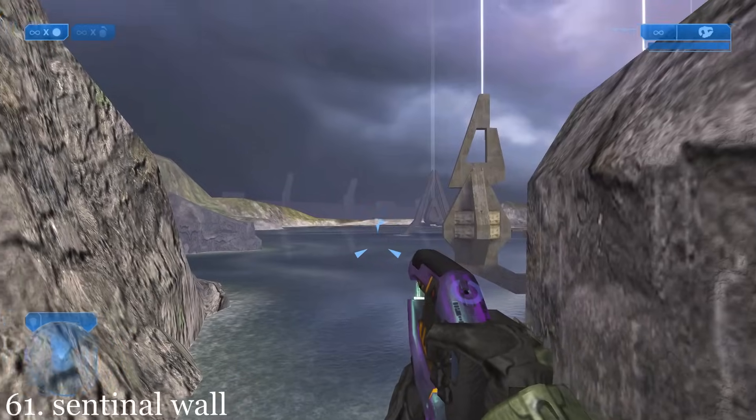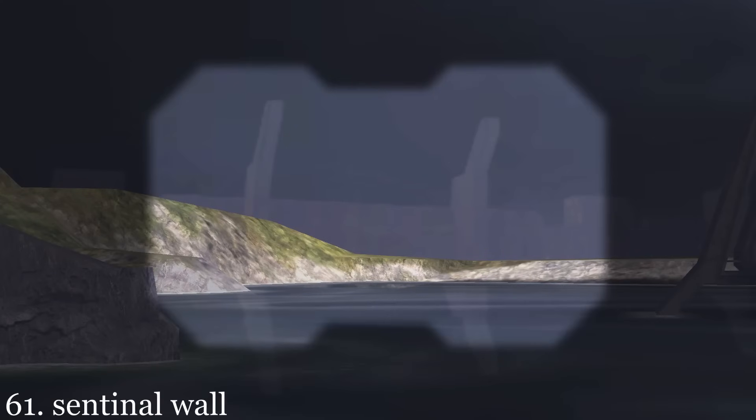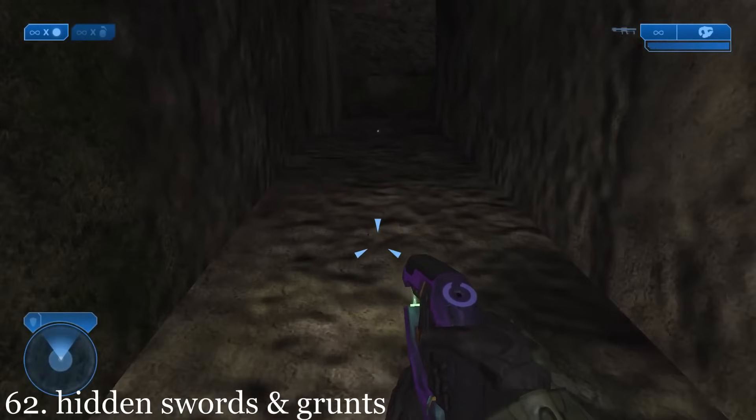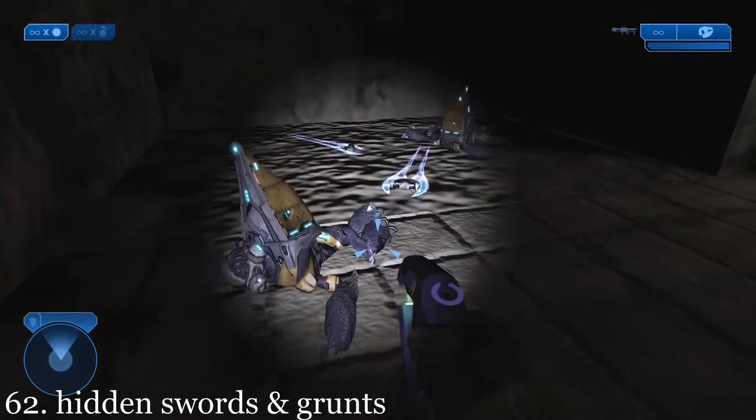The player can see the Sentinel Wall that appears later in the game. If the player moves this stone, they can find two dead grunts and two dead energy swords inside.